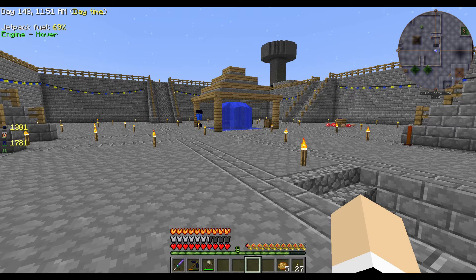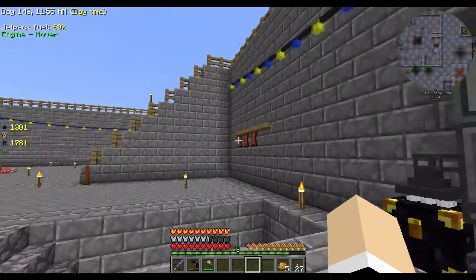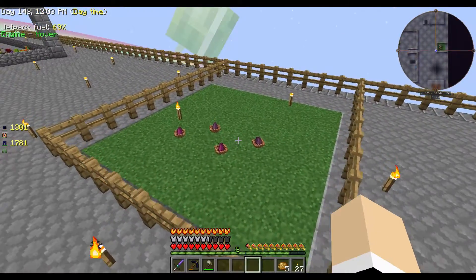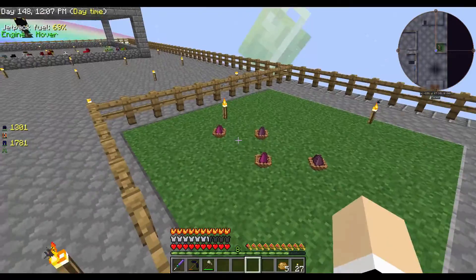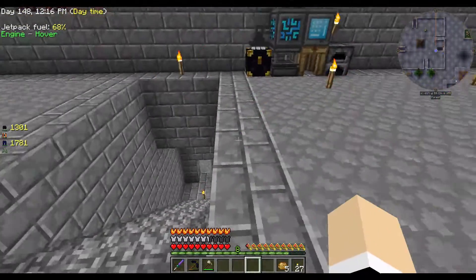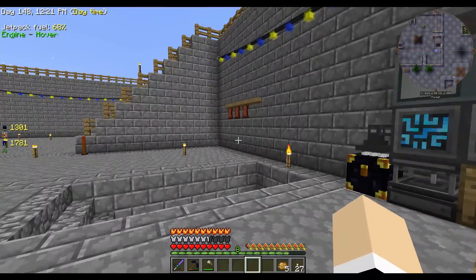Welcome back, I'm Nicole BW and this is Sky Factory 3. We now have all of the chickens done. I am hatching the last two. I ended up with two eggs of each so I'm all good there. As soon as they hatch I'll put them back in there. They are all done. I've got every single chicken. I didn't think I was going to do it but I got it done.